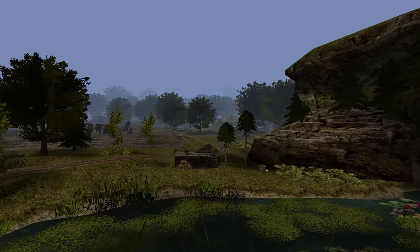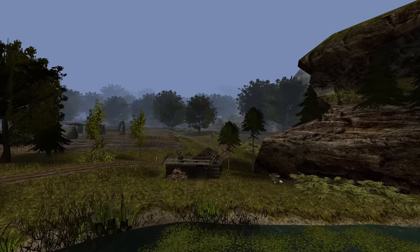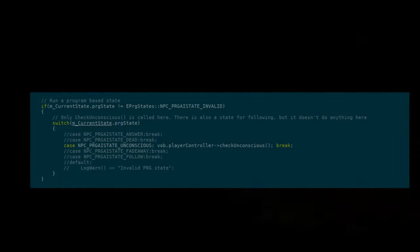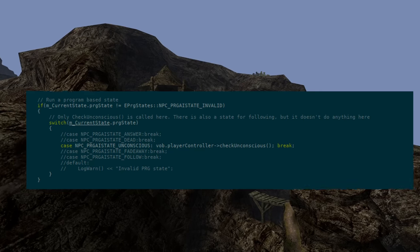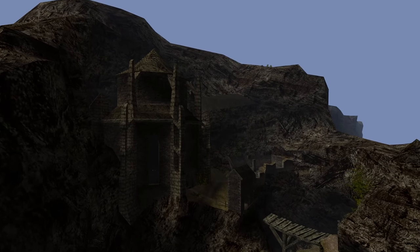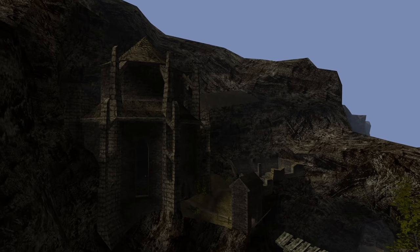The unconsciousness state is a bit special though. For some states, they were allowed to execute non-script code in the looping phase. However, only the unconsciousness state made it into the game like that. There were other unused values for an answer, fadeaway, and fuller state, which are now implemented differently or were completely dropped.